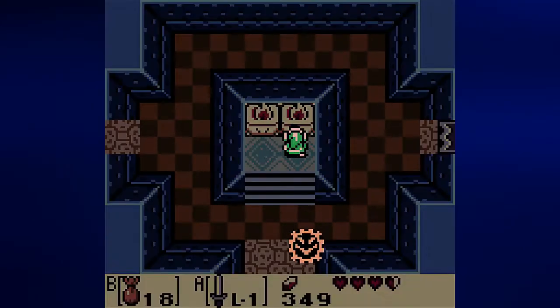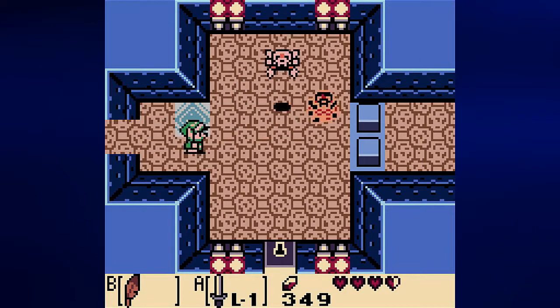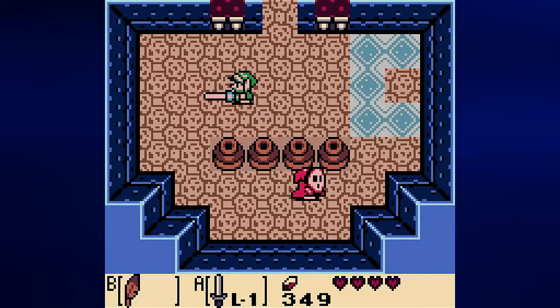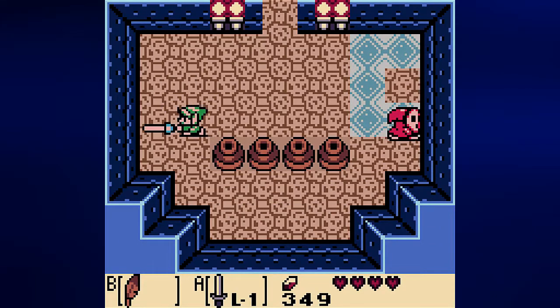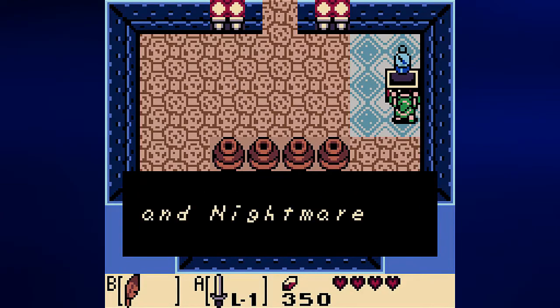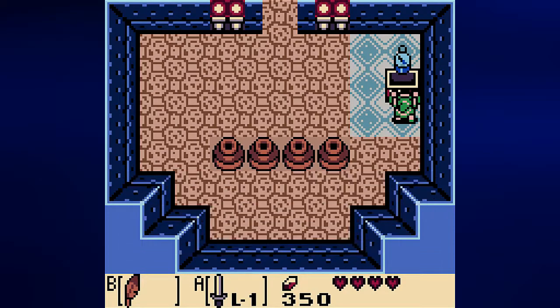Let's equip the powder again so we can go east one more time. There's a room I forgot to go to — it's locked, but thankfully we can still get there. There is another Shy Guy; let's get rid of him. I had to do the Whirling Blade trick to get him closer to me. Now we can take care of him and get a chest containing the Compass. Now we can see where the chests and the nightmare are hidden.